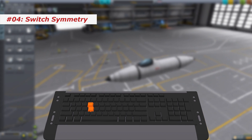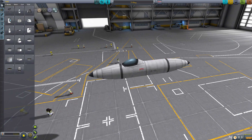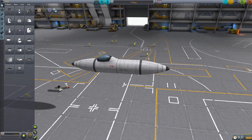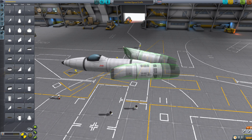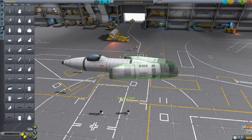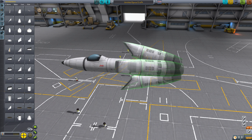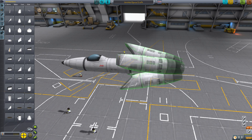Number 4: switch symmetries. Building a plane, for example, you typically use mirroring, which means you can only place two parts of the same kind at once — one on each side. However, sometimes you may want to build more ridiculous things, and to make it easier you can simply press R. It stands for radial symmetry as used when building rockets, to place up to eight parts at once.